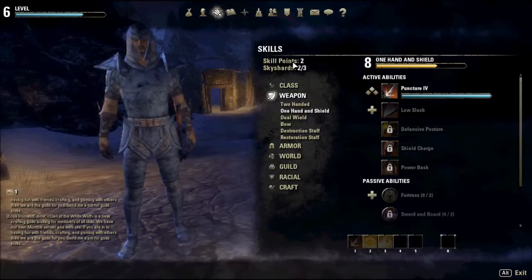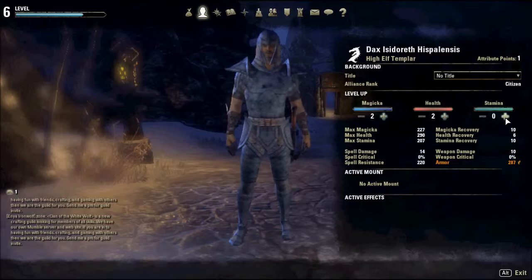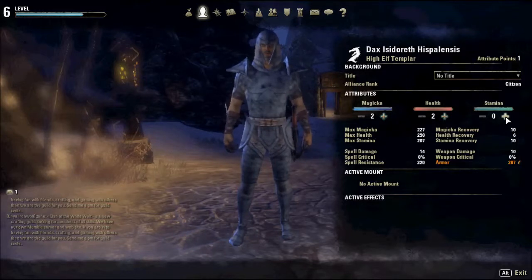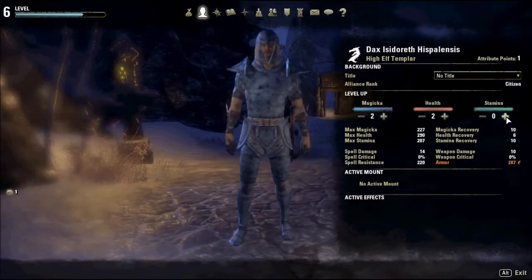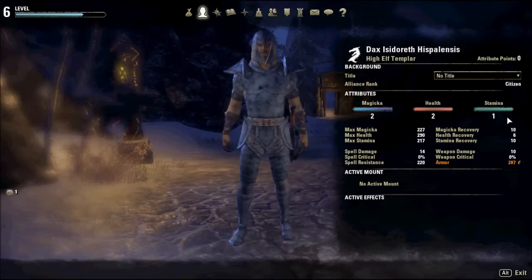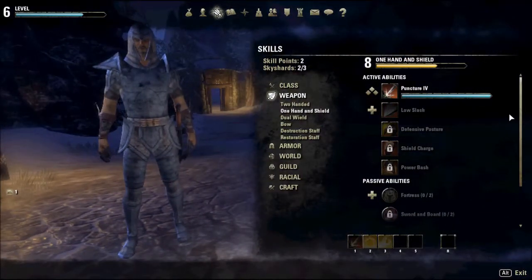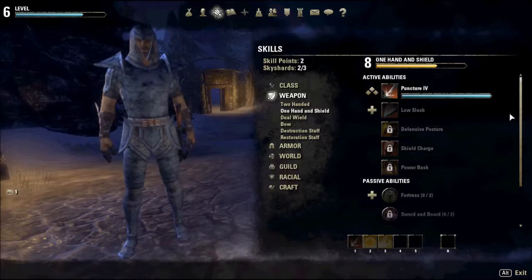I've got skill points to spend. Let me go and spend them on stamina, because I keep running out of stamina. Commit points. Excellent. Two skill points — I'll have to think about that and come back to that.